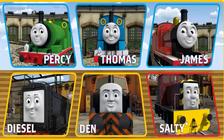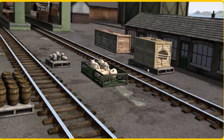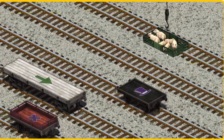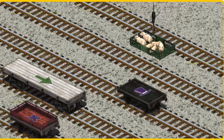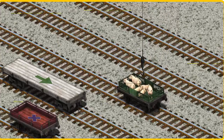It's a busy day at Brendam Docks. Thomas and his friends have many deliveries to make. Thomas must deliver the pigs to Farmer Trotter's farm. Help Cranky find the pigs. That's it! Let's lift and load. Now the cargo must be loaded. Help Cranky find the black flatbed with the picture of a top hat. There you go.